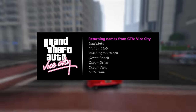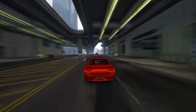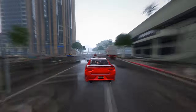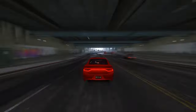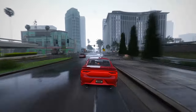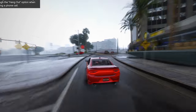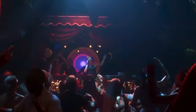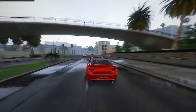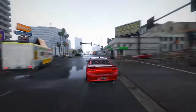Let's embark on a comprehensive exploration of familiar locales making a triumphant return in GTA 6, as unveiled by the mapping project. These recognizable names from the GTA Vice City era evoke a sense of nostalgia, rekindling memories of past gaming experiences. Leaflinks, Malibu Club, Washington Beach, Ocean Beach, Ocean Drive, Ocean View, and Little Haiti are just a few examples of the beloved spots players will once again encounter. Venturing further into the extensive list of locations, the Jack of Seas nightclub takes center stage, having made appearances in both the official trailer and the leaks from 2022. From quaint small stores to the distinctive stone sculpture gracing Vice Beach, each location adds layers of detail and authenticity to the sprawling game world.